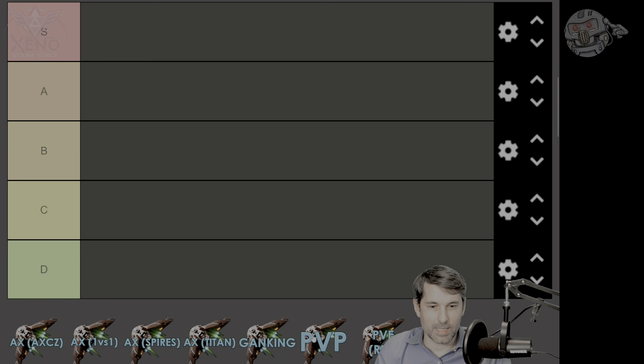What we have here is, since this is what we talk about on this channel for the most part, a variety of AX settings: AX combat zones, one-on-one type of settings, spire sites, and Titan space combat. And then we have a couple of additional categories including ganking, PvP — as in proper organized or organic PvP among similarly rated combat ships — and PvE, which generally means fighting at resource extraction sites or similar activities.